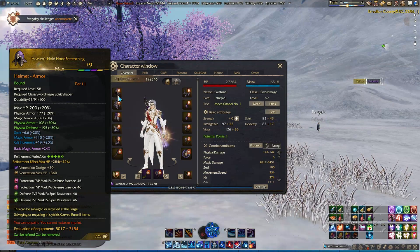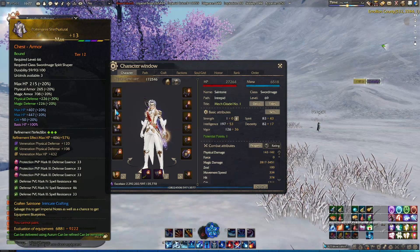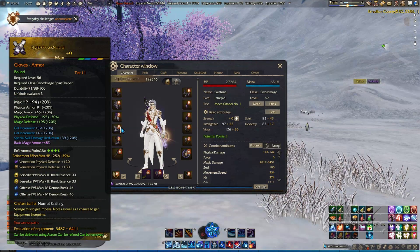Starting with equipment, the most important items to focus on are crit increment, crit, magic defense break, and special skill power. You can get 1 offensive stat on helmet and chest piece. Pants, gloves, boots, and rings can get 2. Weapons get 3.